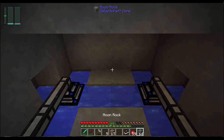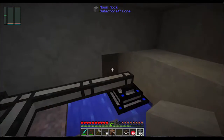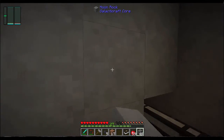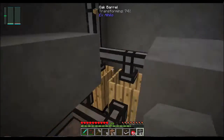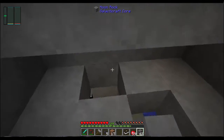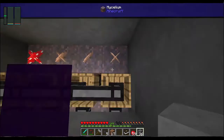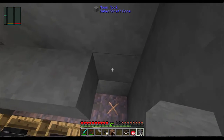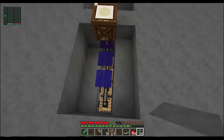So real quick, I'm just going to fill in the dead space down here so that nothing can spawn down here — backfill all this. Because once it's up and running, there's no reason to ever come down here. On this side I've got to leave a gap for that mycelium, because if I cover the mycelium I think that kills it and turns it back into dirt, and then this stops working.